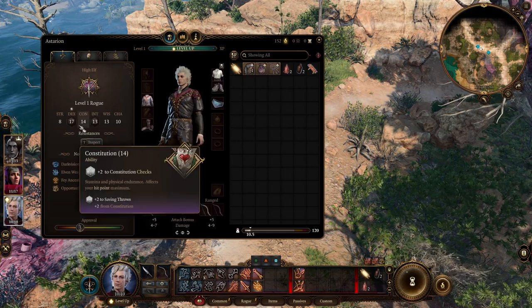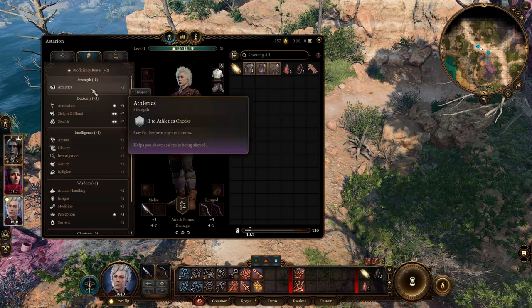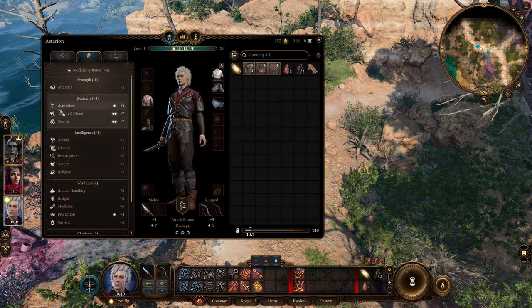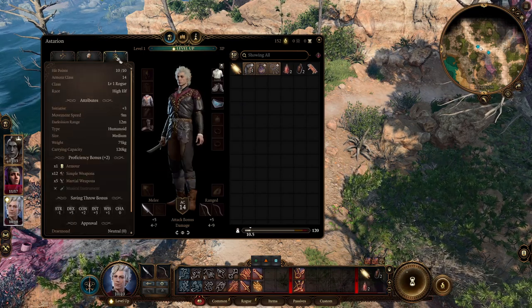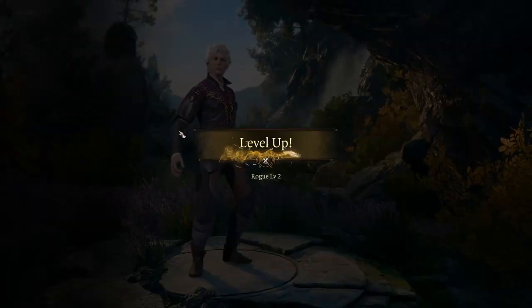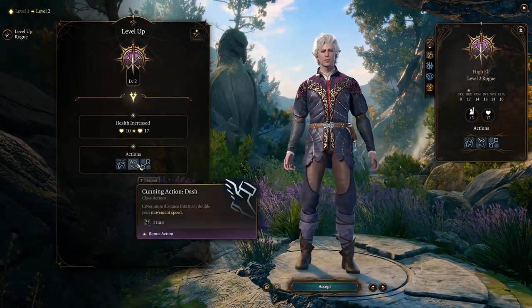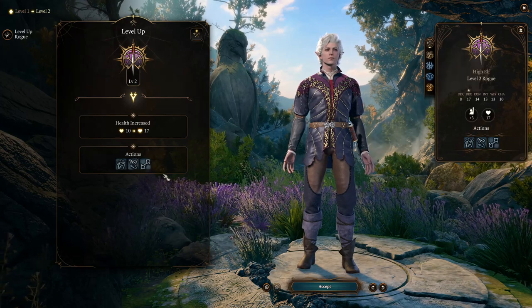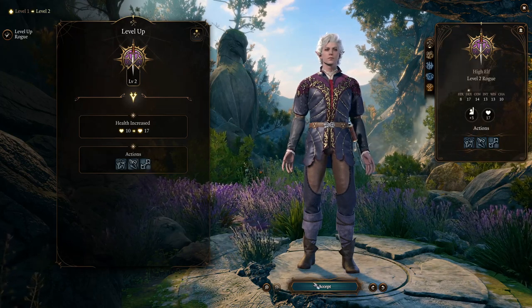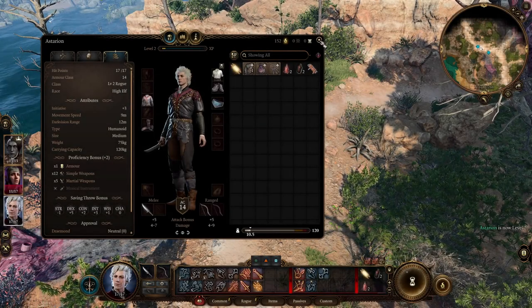Expertise in Sleight of Hand, Stealth, etc. Very nice things. So let's level him up. Having more people is always good. He gets Cunning Action: Dash and Disengage, so you can use those as a bonus action each turn — which is very nice. And that's it — pretty straightforward so far.